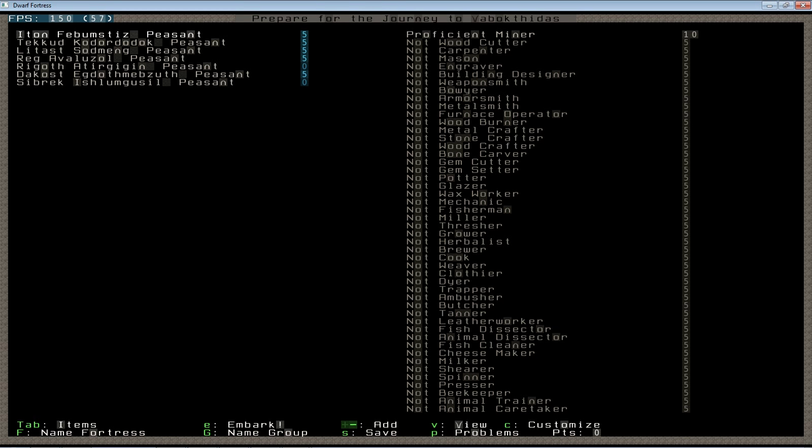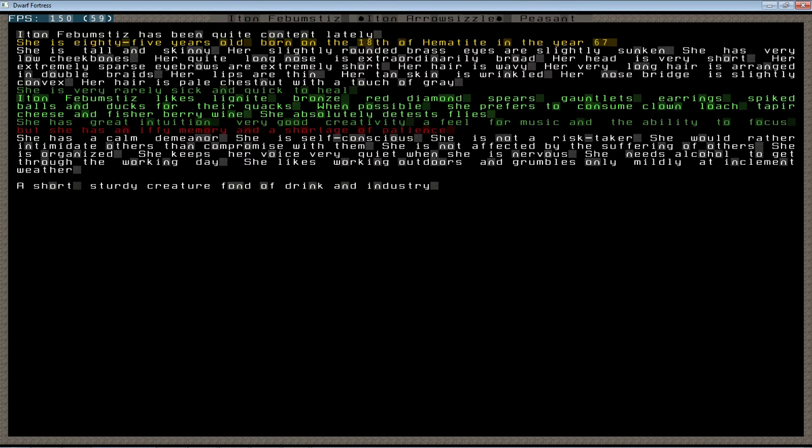When you first come in, you're going to be looking at a set of dwarves. Those of you who want to pick your dwarves based on their preferences can hit the view key and go in and find out all about your dwarves — what they like, what they're good at and bad at. Iton here has an iffy memory and a shortage of patience, so she's probably not good for something that requires high memory or a lot of patience. She likes lignite brass, red diamond spears, gauntlets, earrings, spiked balls, and ducks for their quacks.